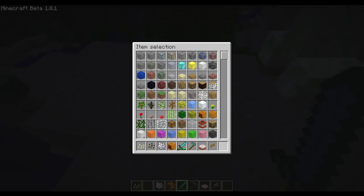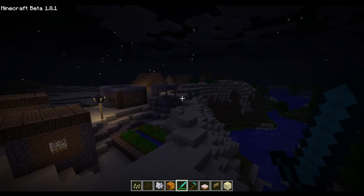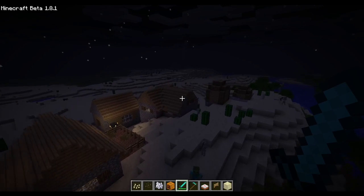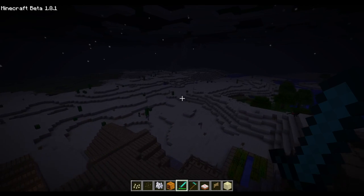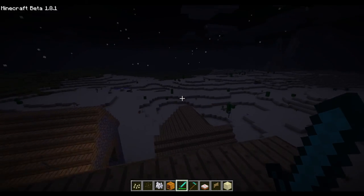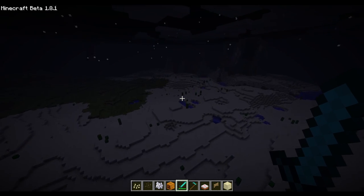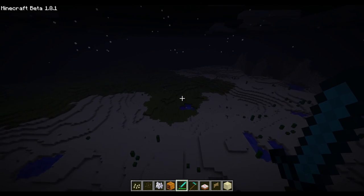Picked up items don't go into the hotbar for some reason - I have it somewhere in my inventory but I can't access it. As you can see, sprinting and flying together is not faster. Let's go back to our original spawn location if I can find it.